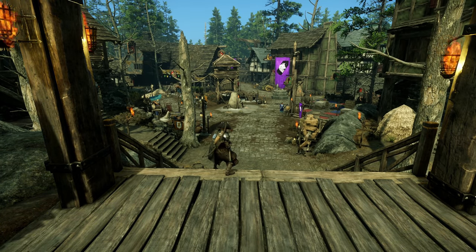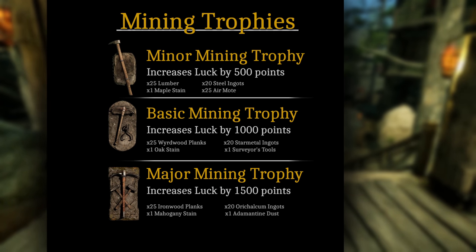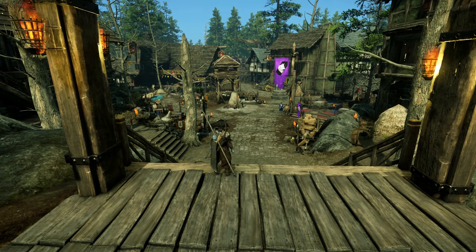Now let's look at the three mining trophies you can put in your house. First is the Minor Mining Trophy, which increases your luck by 500 points. Then the Basic Mining Trophy, which ups that to 1,000 points. And lastly the Major Mining Trophy, which increases luck by 1,500 points. The Basic and Major trophies will take a good chunk of time to gather the crafting materials. Importantly, these are global buffs — you don't need to be in the same territory as your house to receive these mining luck boosts.